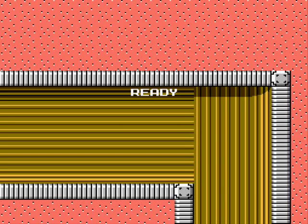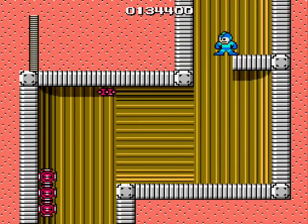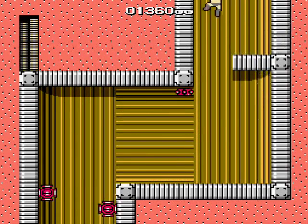The third Wily level is short and split up into two distinct parts. The first part includes four screens of suction cup wallhuggers and bullet sprinklers hanging off the ceiling. Just be patient — don't pursue when the suction cup guys are nearby, and use the rolling cutter and thunder beam to take out the sprinklers from above.